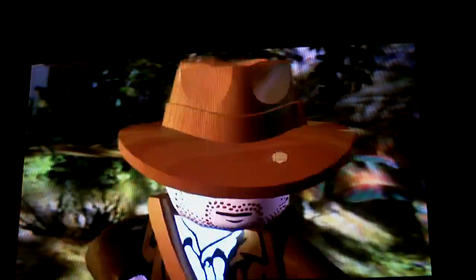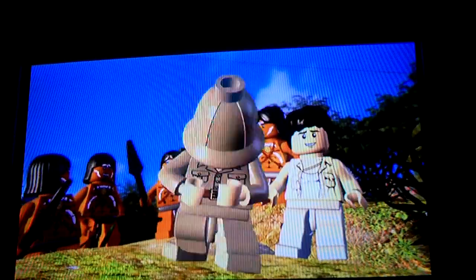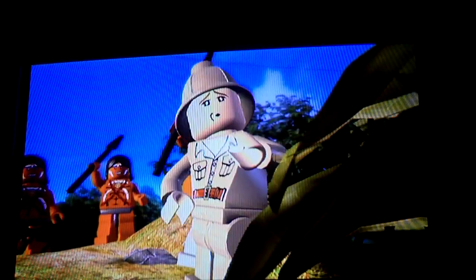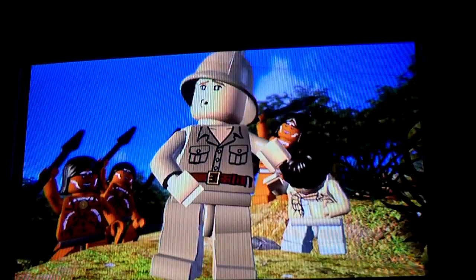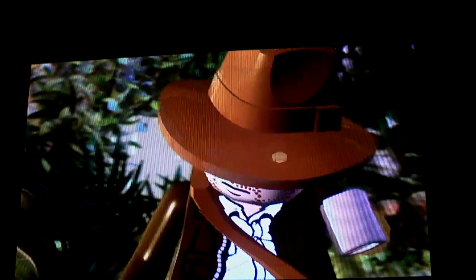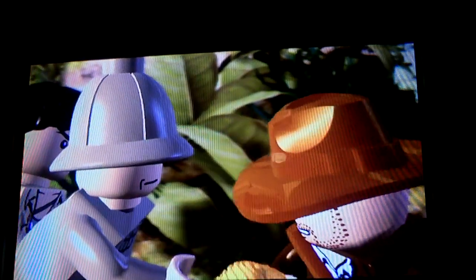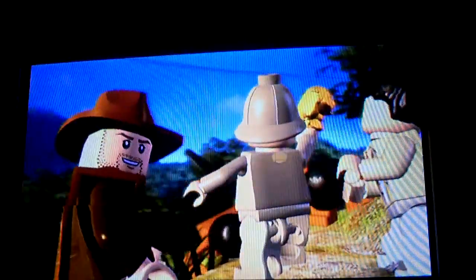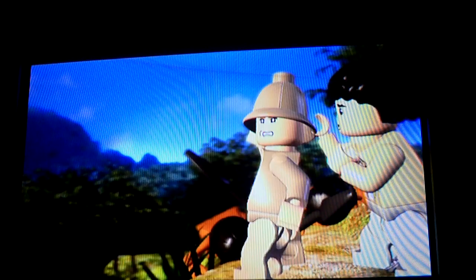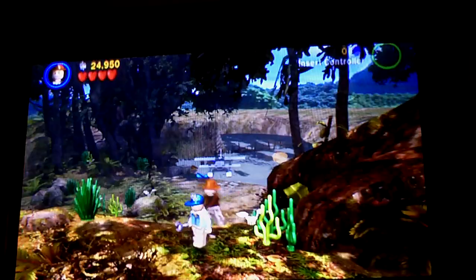So now Jones is trying to bribe this Belloq guy into taking a rubber duck over a golden head. Belloq comes out with C-3PO's head from Star Wars — I think he's mocking C-3PO. It's kind of hard to tell when there's no English at all. Jones hands over the statue and Jones loses.